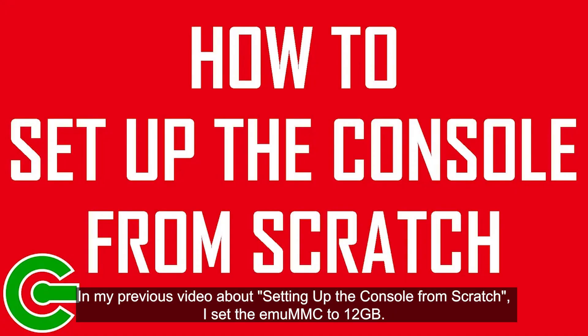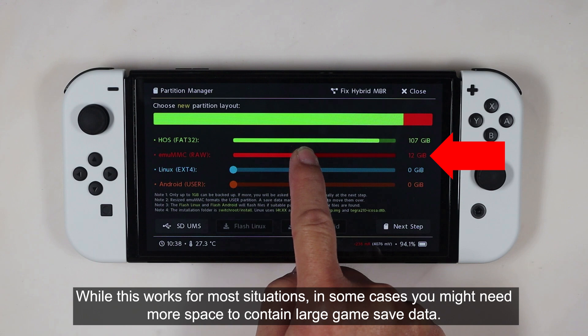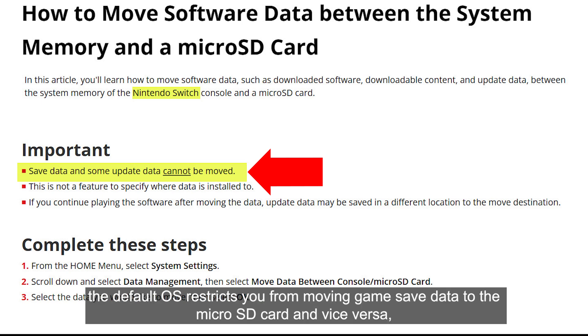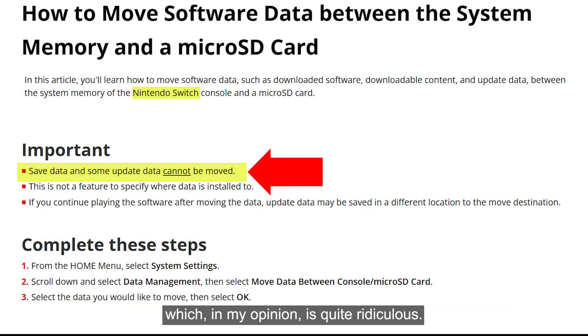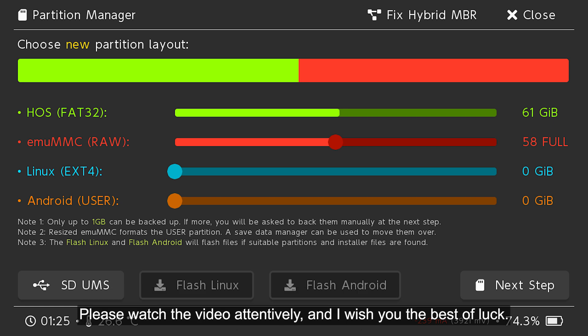In my previous video about setting up the console from scratch, I set the EmuMMC to 12GB. While this works for most situations, in some cases you might need more space to contain large game save data. Please be advised that even if you have an unmodded or modded console, the default operating system restricts you from moving game save data to the microSD card and vice versa, which in my opinion is quite ridiculous. So in this video, I will show you how to expand the space to any size you want without messing it up. Please watch the video attentively, and I wish you the best of luck.